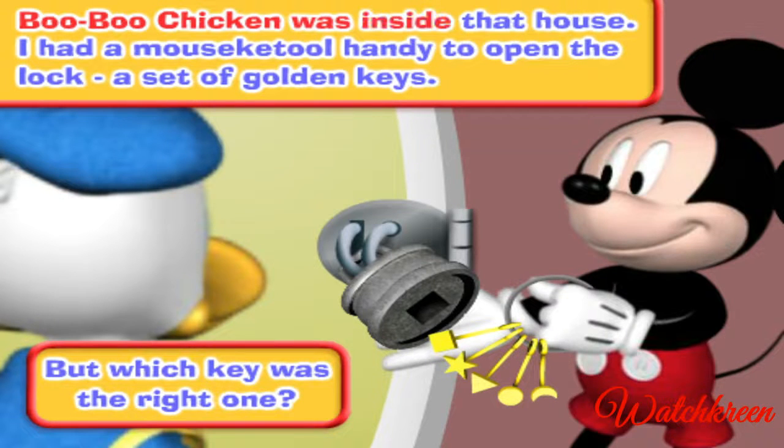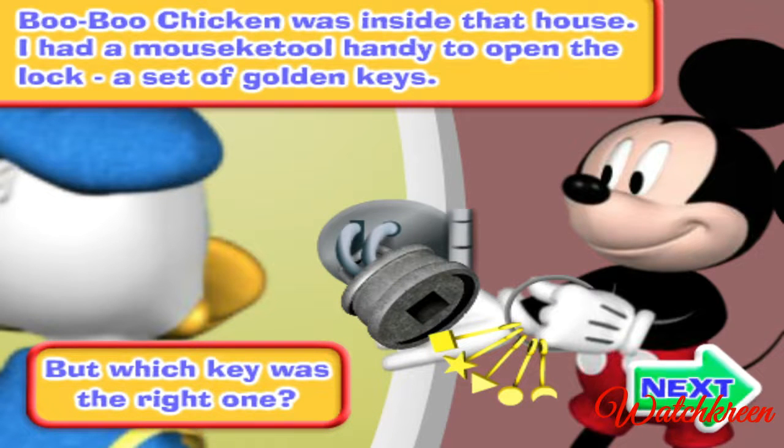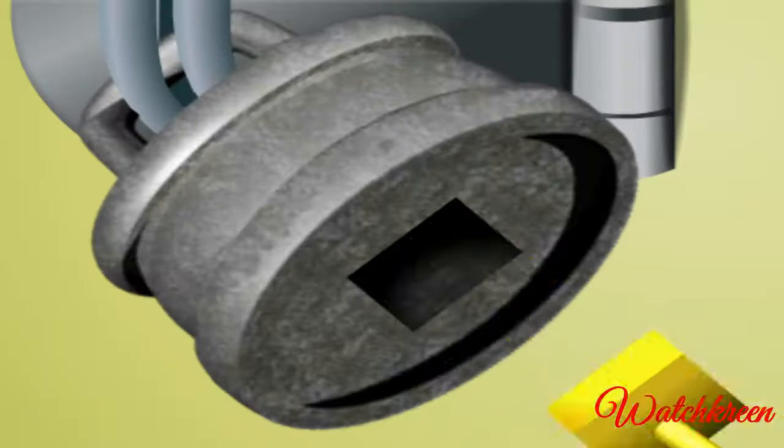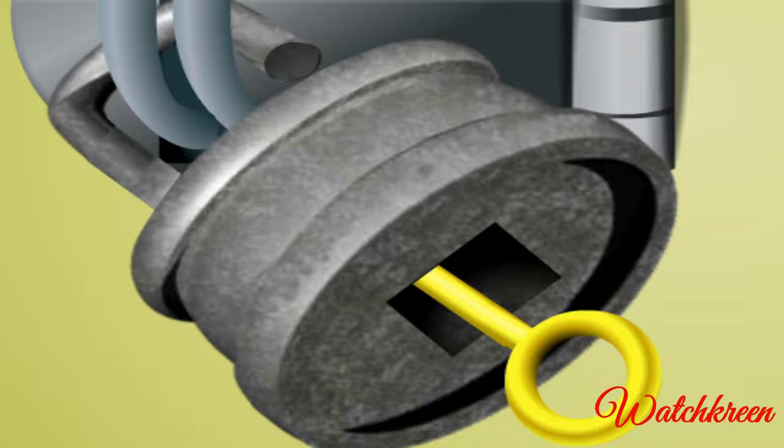Yes! That's the one! Boo Boo Chicken was inside that house. I had a mouscatool handy to open the lock — a set of golden keys. But which key was the right one? Can you help me find which key shape will fit into that lock? Square shape! You did it! You opened the lock!